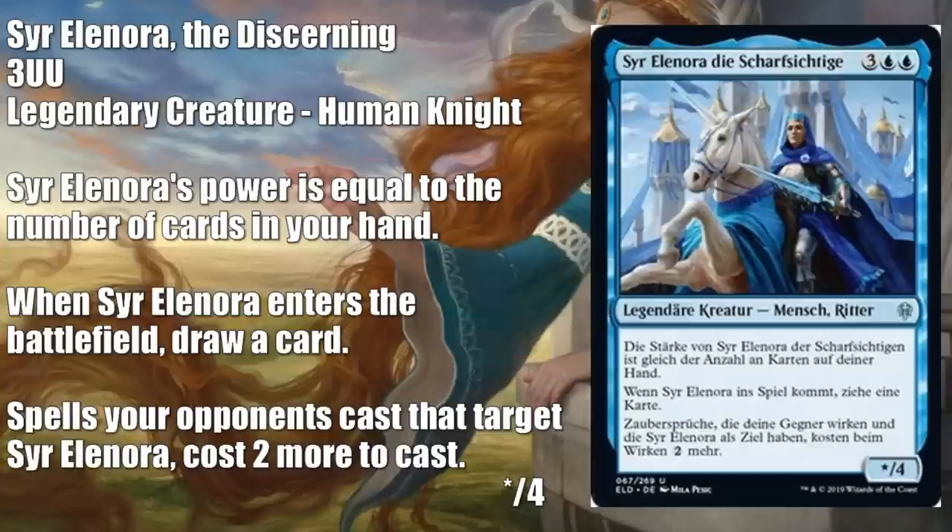Here's a German language preview card — Syr Elenora the Discerning. It's a legendary creature, human knight. My favorite part of this card is that it replaces itself — when it enters the battlefield, you get to draw a card. So even if this is just a 2/4 that replaces itself for five mana, that feels pretty good in Draft and Sealed. It also requires your opponent to pay more mana if they're targeting it with a spell, and the power is variable based on the number of cards in your hand. The toughness never goes up though, so it could be blocked by a couple of 2/2s. Because you're getting the card out of the transaction, I think it's going to be good for you. For Standard, I'm not really feeling this one at that casting cost, especially considering it's an off-color knight.